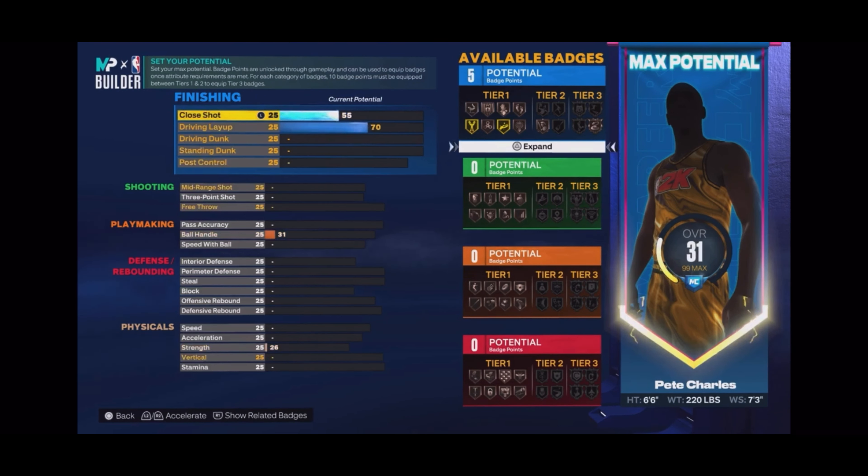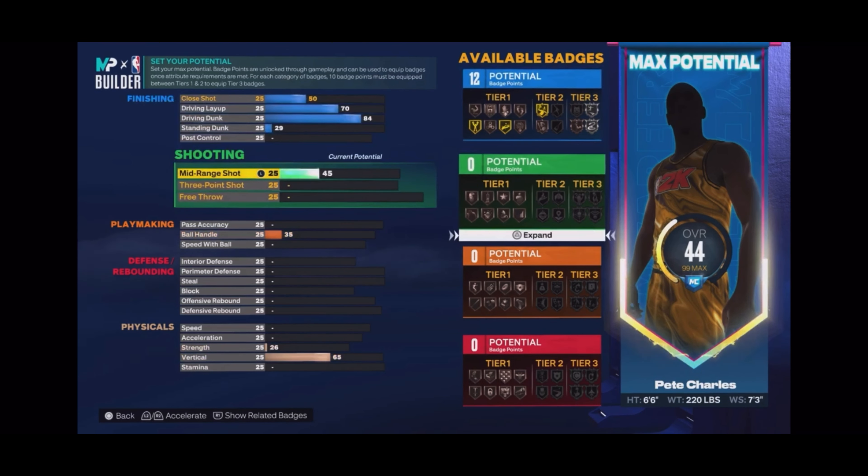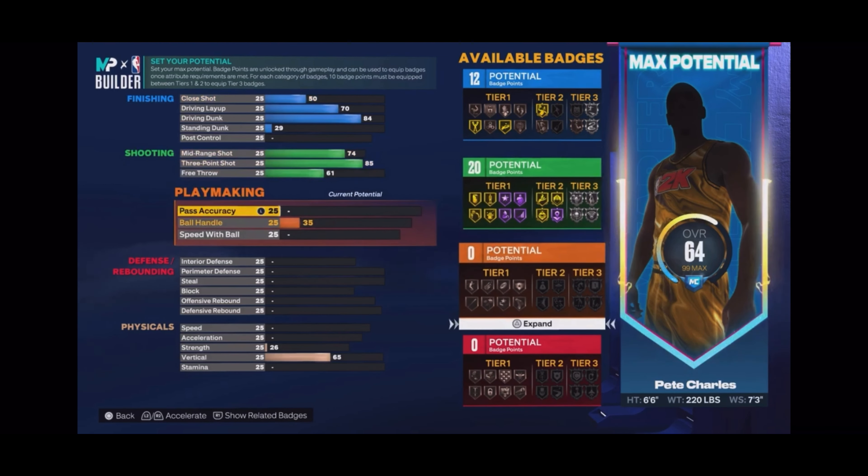This build is OP, I'm not gonna lie. Make sure y'all make this build and let me know how it goes because this build is crazy. For finishing: 84 driving dunk, layup is a 70, close shot is 50, standing dunk is a 29. Pay attention to the details please.